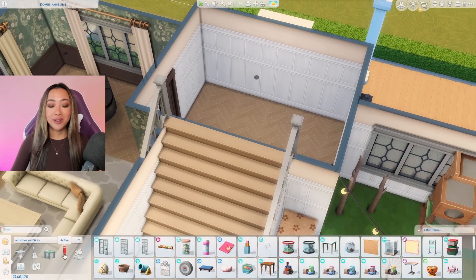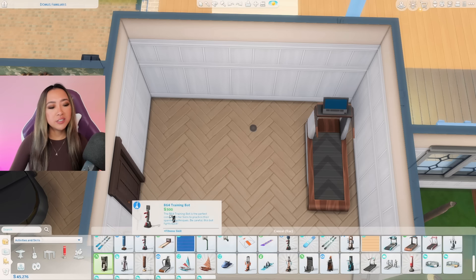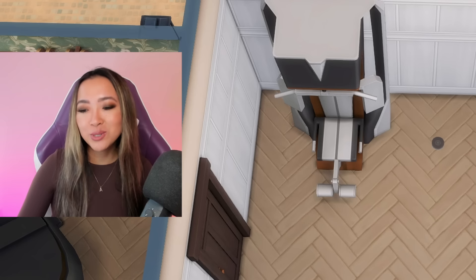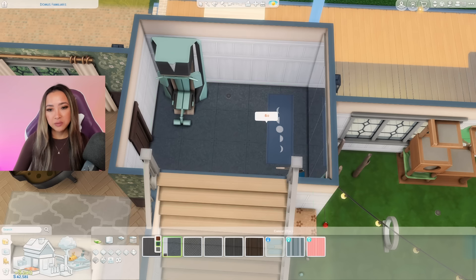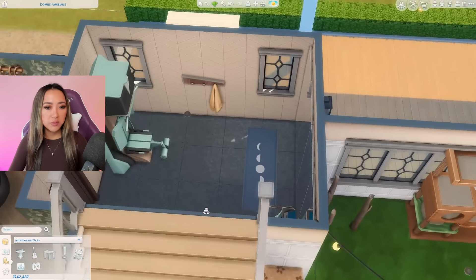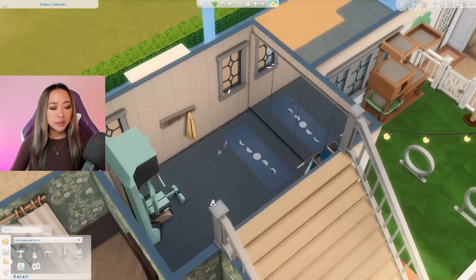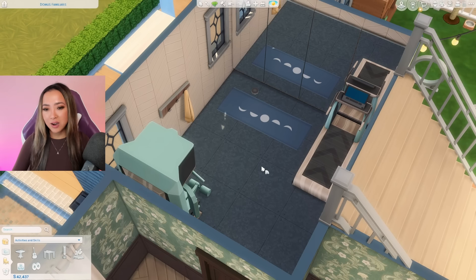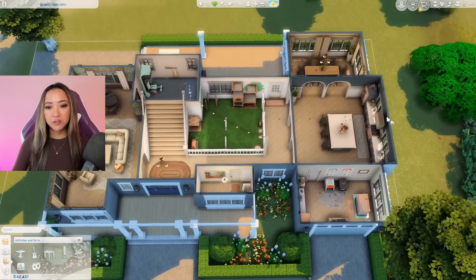I'm just going to put a quick doormat in the front and then let's do our final room. I don't want to brag but we are looking pretty good budget-wise. This is a little bit of a home gym moment — such a great luxury. This room is mainly items from the Fitness Stuff pack, the yoga mats are from Spa Day, and this wallpaper is from the Bowling pack. I don't want to clutter it up too much because the sims need to be able to walk around and actually use the equipment.